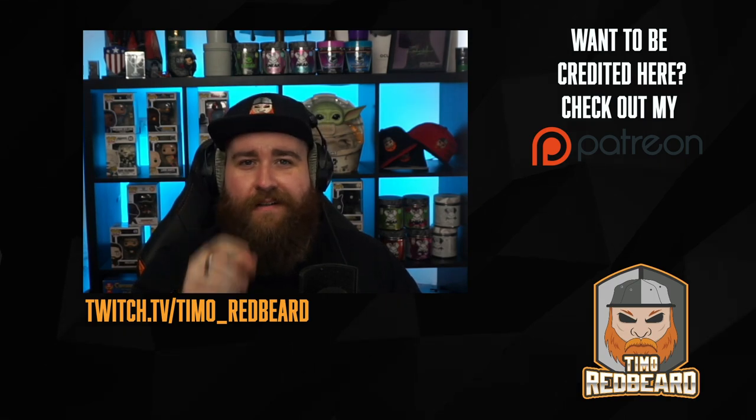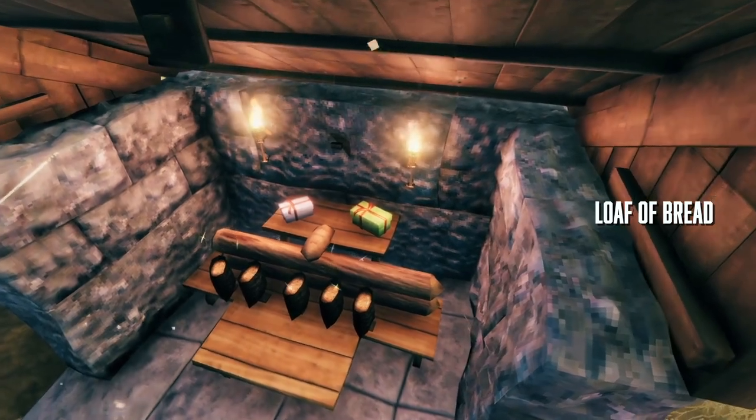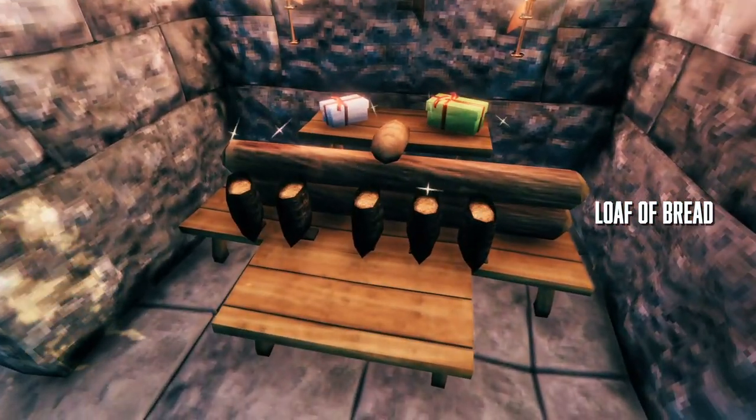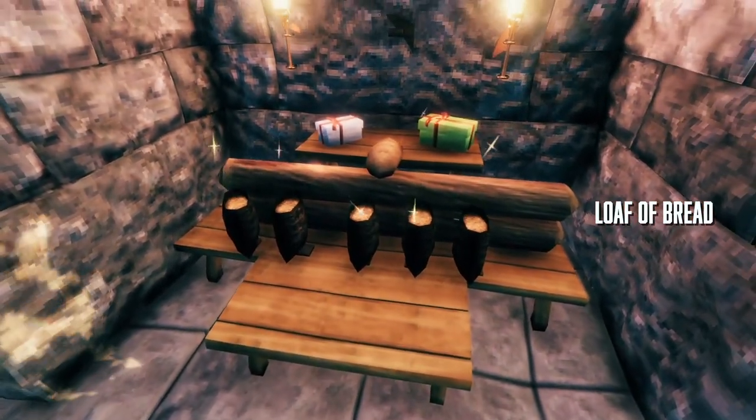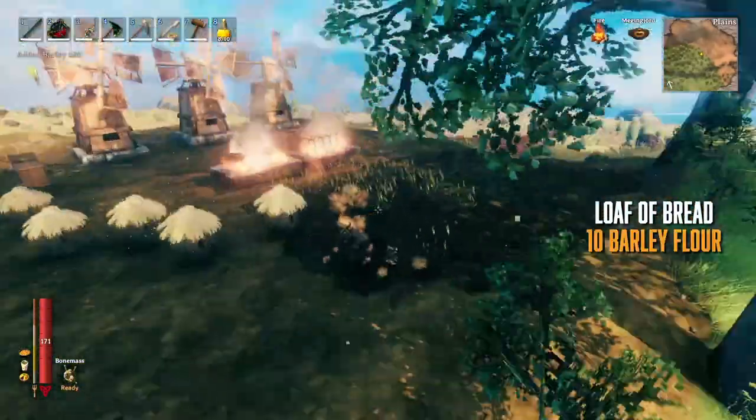The first item on our menu is a loaf of bread. Bread is a very useful food because it only requires a single ingredient - you need 10 of them - and that is barley flour.